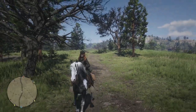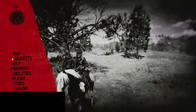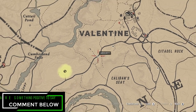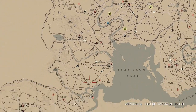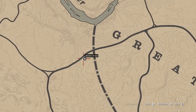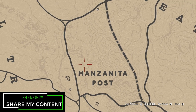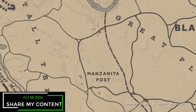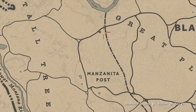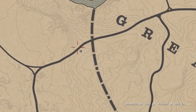Let's get right into it starting with Madame Nazar's location. Madame Nazar's location is going to be a little bit west of Blackwater in the Tall Trees area, which will make Manzanita Post the fast travel destination of choice for today. Go north from Manzanita Post, or you can come in from Blackwater — either way will work just fine.